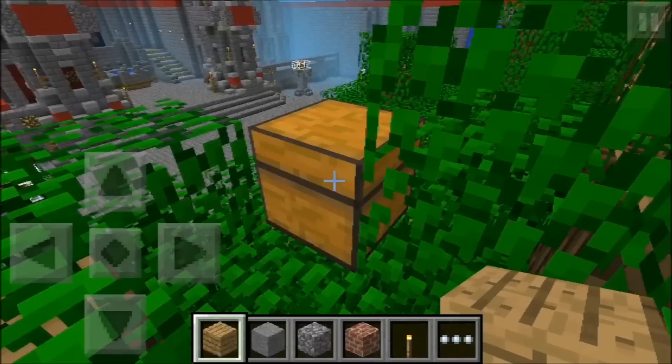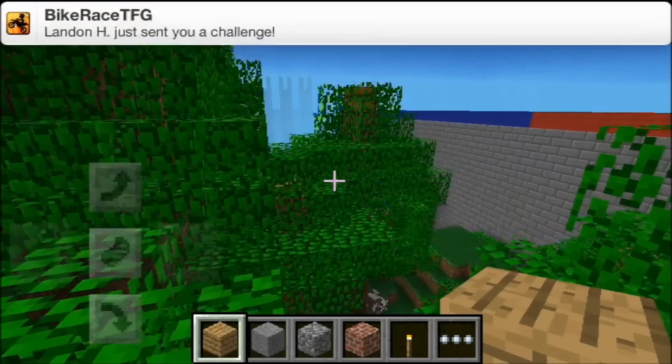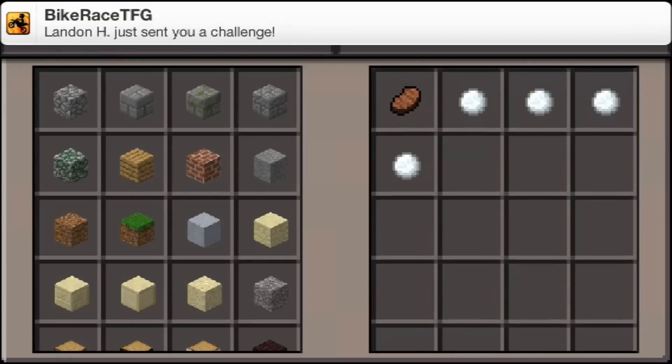There are random chests all across the map and they're full of meat and snowballs. I have absolutely no idea why they are full of snowballs — it makes no sense.